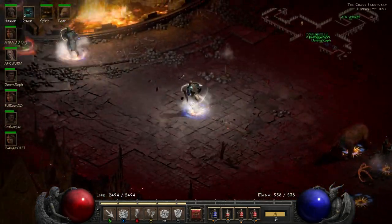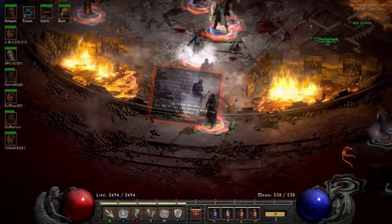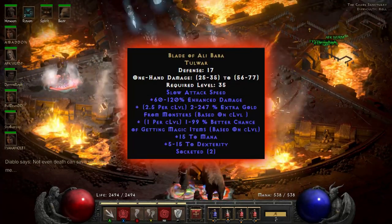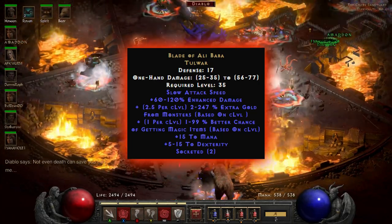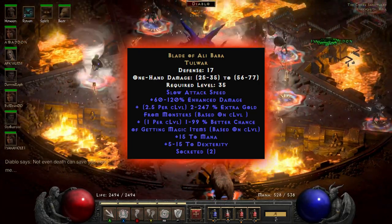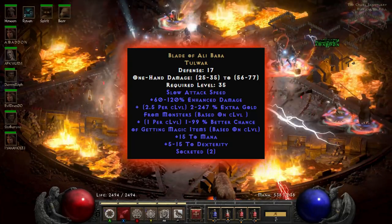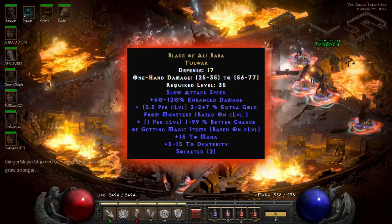Next up we've got the Blade of Ali Baba. Although not the most powerful weapon in the game, it is definitely one of the best you can get for magic find. Its damage is okay, although definitely not mind blowing, but if you're going to be using it for farming purposes, it definitely has its place because it just has such great stats for that purpose.